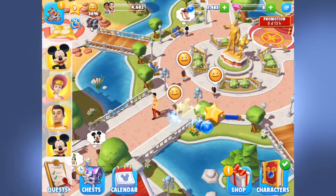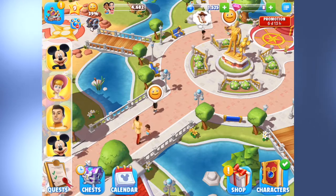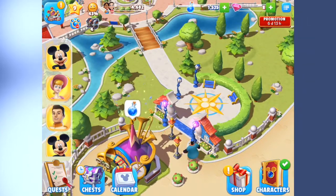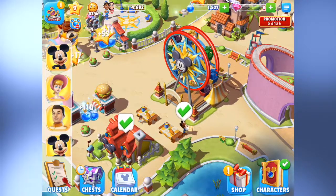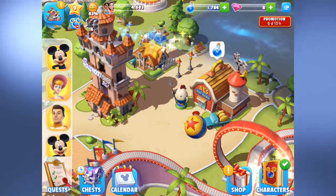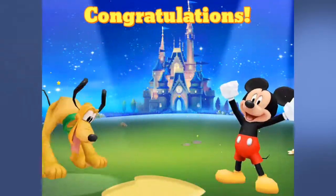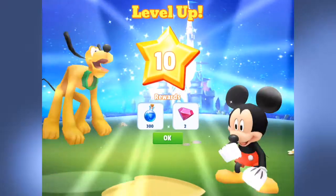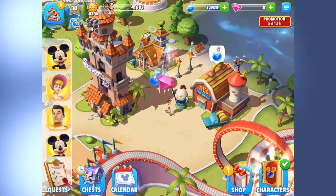Now I'm going to go ahead and collect some happiness around my kingdom. Whoa, these kids are moving fast, I can't even click them. Next will be some magic from my attractions and characters. I just saw Mickey's gloves go up too, and I'm leveling up! Congratulations, you are now at level 10. I got 300 magic and two gems — thanks, Pluto and Mickey.